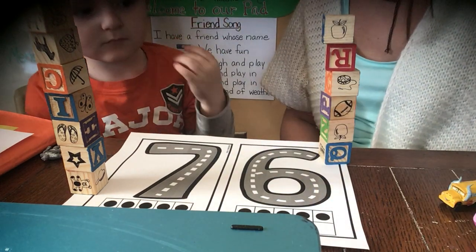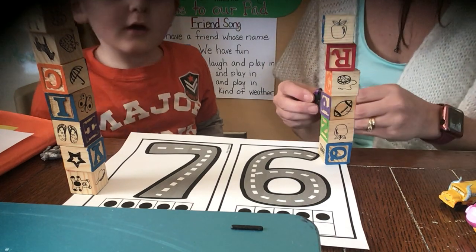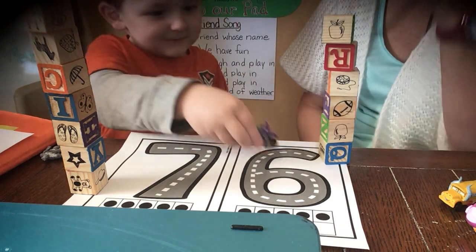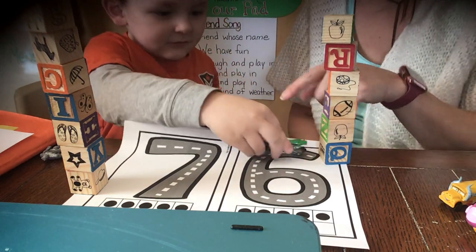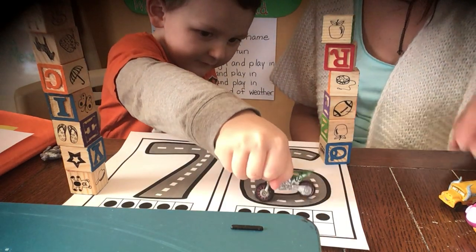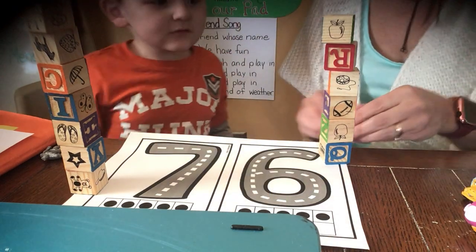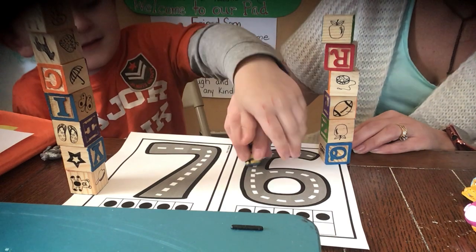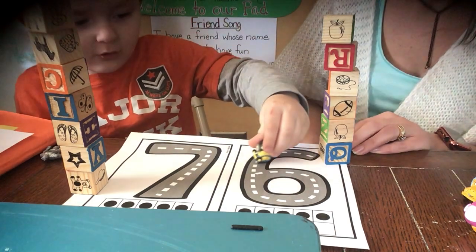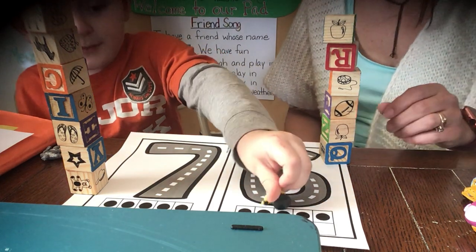Then we're going to pick somebody or a vehicle. Look, you can do a motorcycle and trace the number six. I can do a motorcycle — you're going to do the motorcycle. Go around, down, and around the circle for number six. There you go! Look at the minion — beedle beedle beedle, down, and around the number six.